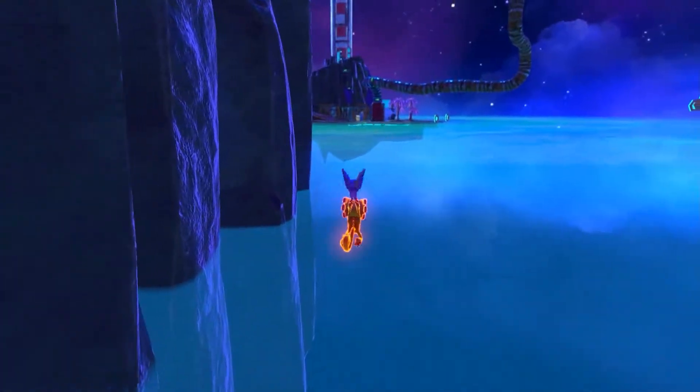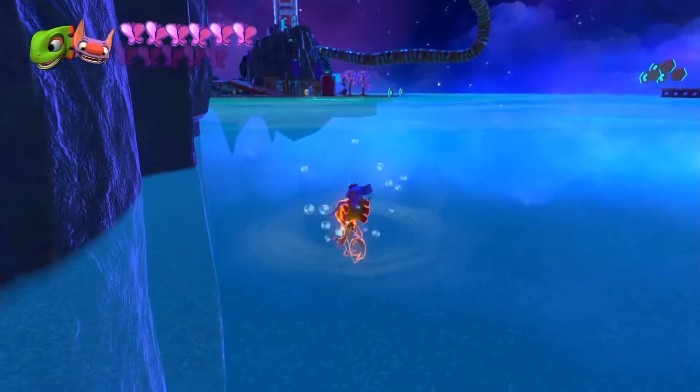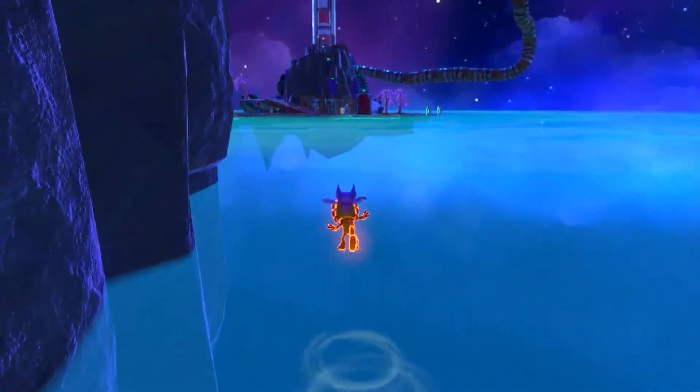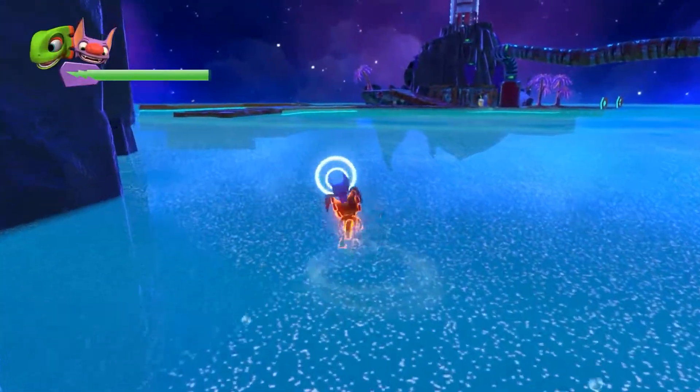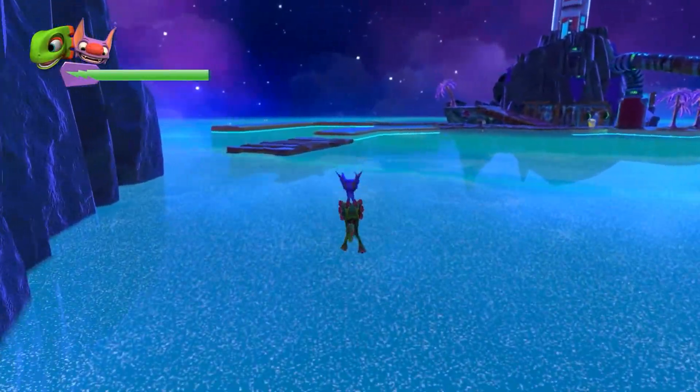Not being able to fly out of water here, that would be useful. We can't go underwater here, by the way. So even if we wanted to use our bubble move, we couldn't. And yeah, we can't use our invincibility move as well.